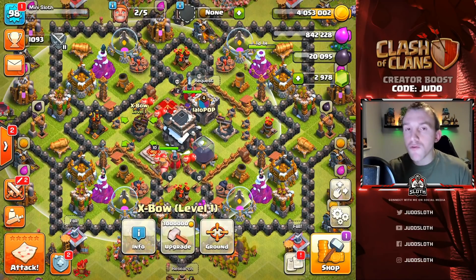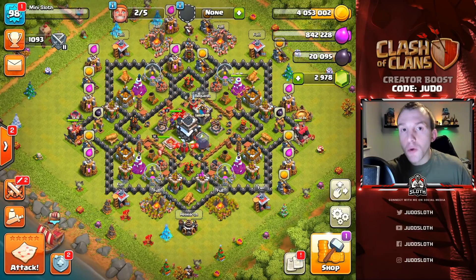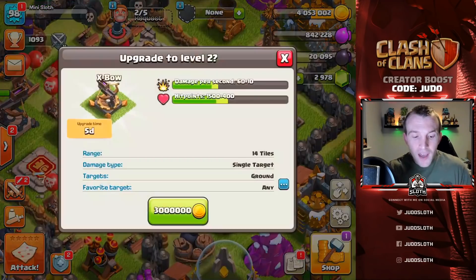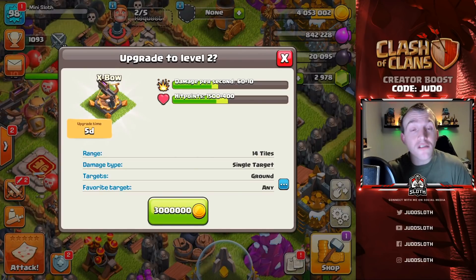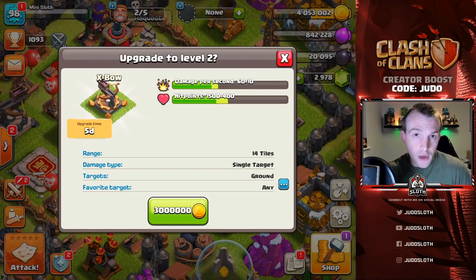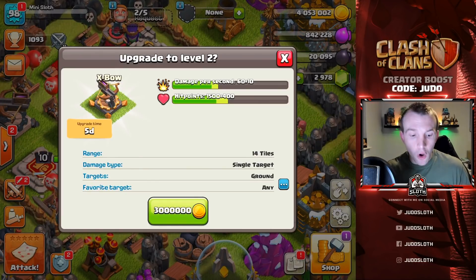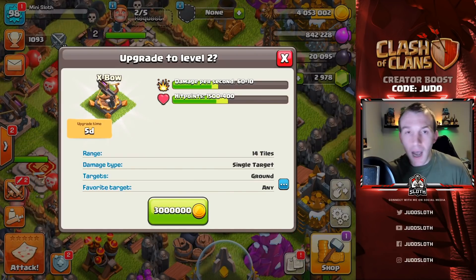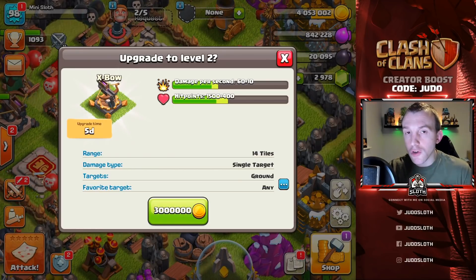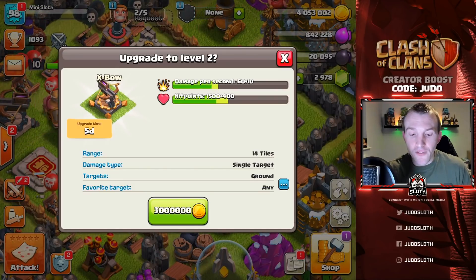Clan castle, army camps, queen — try and get your Queen to level 5 as soon as possible. Forget about your King; your King should be at least level 5 if you've upgraded from Town Hall 8, probably level 10. Just leave him and focus on the Queen with your dark elixir. I would recommend upgrading your base from the ground up in terms of the new buildings — try and catch up to the old buildings. The reason is that upgrading a lower-level building gives you the same percentage increase but at a much lower cost and time compared to upgrading higher-level buildings.